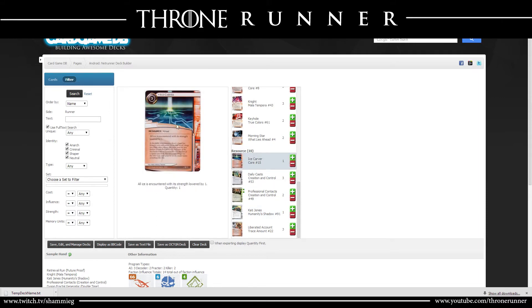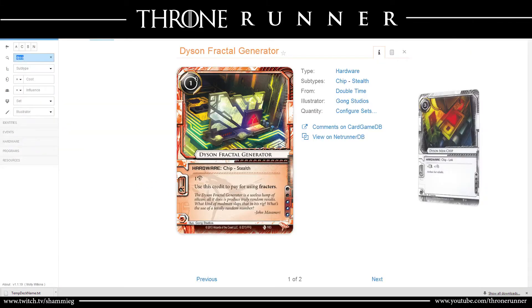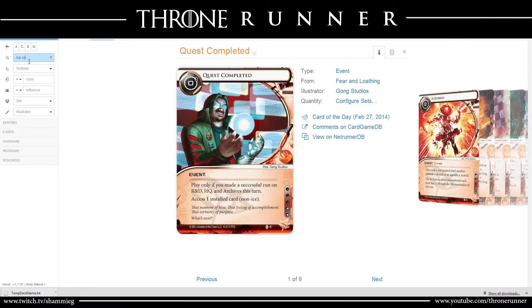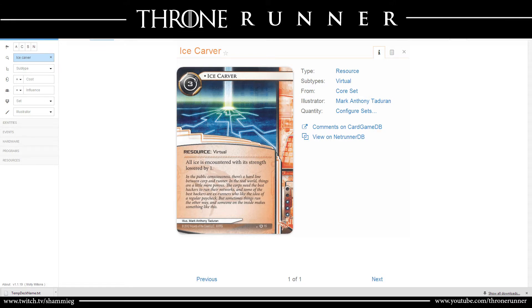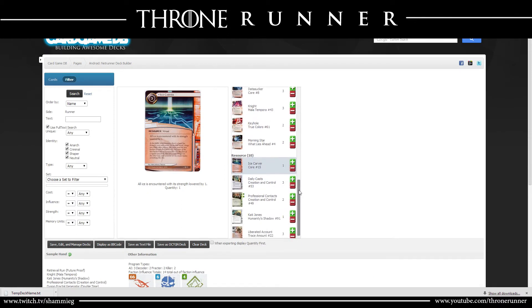One more thing: Ice Carver. The reason why I had Ice Carver in was because the deck was very slow, and if I couldn't find Djinn in time and knew there was ice just one strength above my static breakers — for example RSVP — then Ice Carver reduces the strength by one so I can use my breakers until I get a Datasucker out. But it's not something that is 100% necessary now that I'm speeding up the deck and getting the card draw engine running sooner. That's another card I'm looking to take out, especially since I only had one of it in the deck anyway.